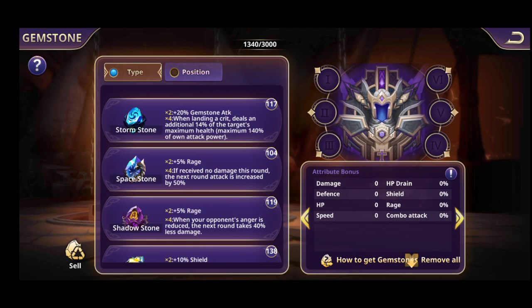For example, the Stormstone will give plus 20% gemstone attack if you have just two pieces. If you have four Stormstones, when landing a critical attack it deals an additional 40% of the target's maximum HP. So you want to put Stormstones on a hero that has a critical skill and often hits critical — someone who has high attack power as well.